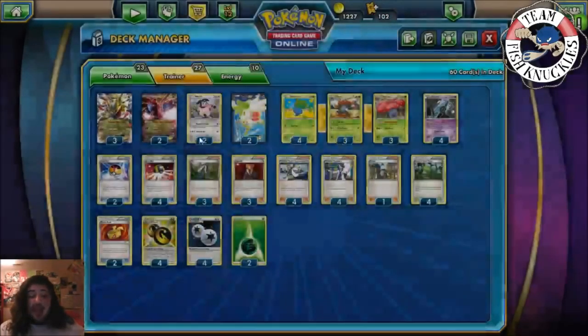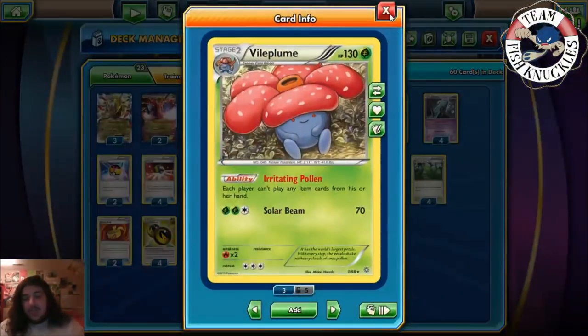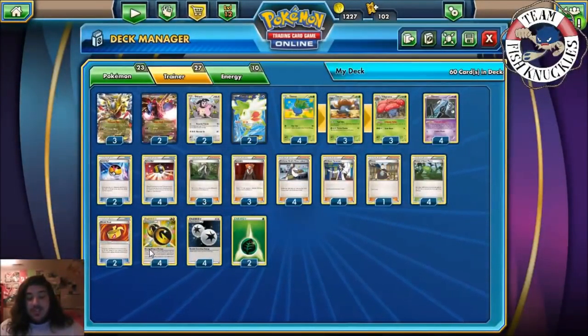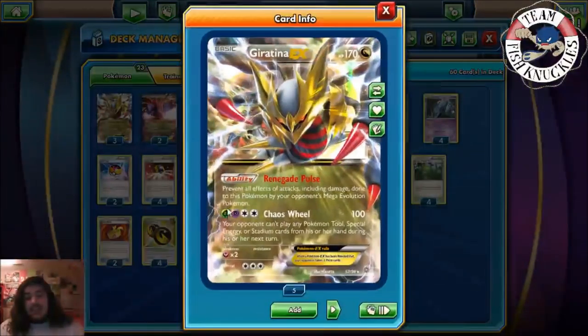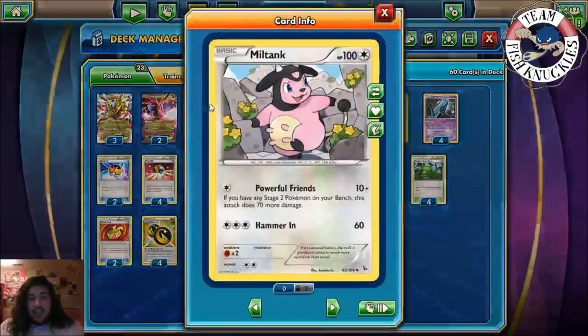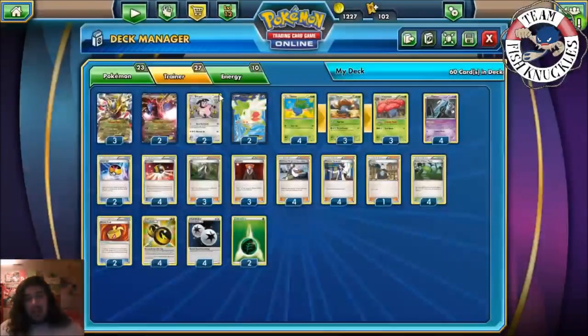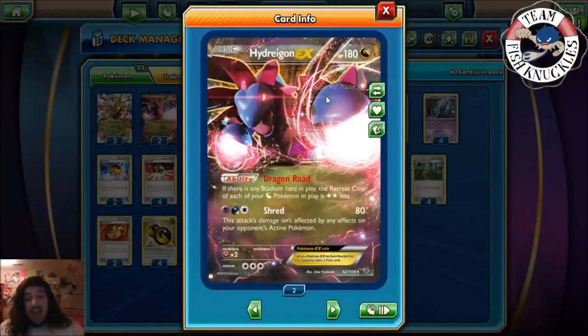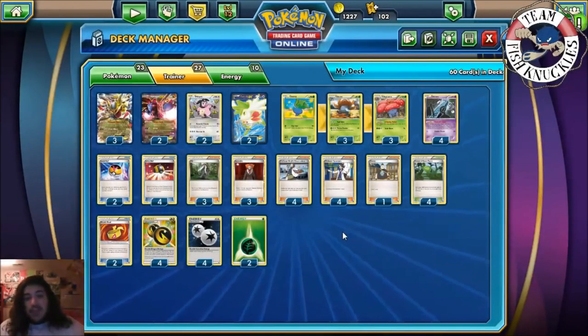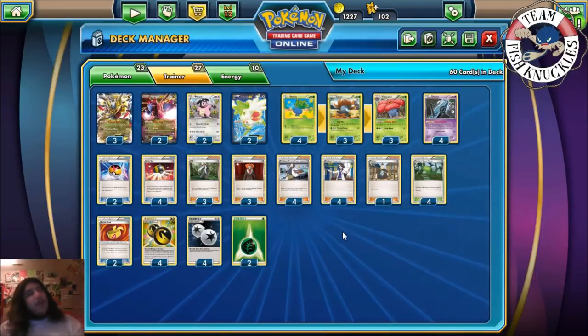We play four Giant Plant stadiums — just try to get the turn one Vileplume and you're in a pretty good spot. We play two Muscle Bands: with one attached, Giratina hits 120, so he can two-shot most Primal Pokemon. The cool thing is your opponent can't use Enhanced Hammer because of Vileplume — so if they want to discard a Double Dragon Energy, they have to do it through attacking. We play four DCE, because Giratina needs Grass and Psychic energy, which Double Dragon Energy covers, and DCE too. Two Grass energies are for Miltank — against Aegislash you tackle with Miltank for 100 damage to knock it out, or you can use Giratina's Shred attack which isn't affected by any effects on your opponent's active Pokemon.